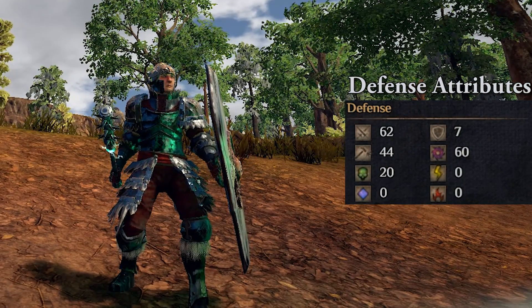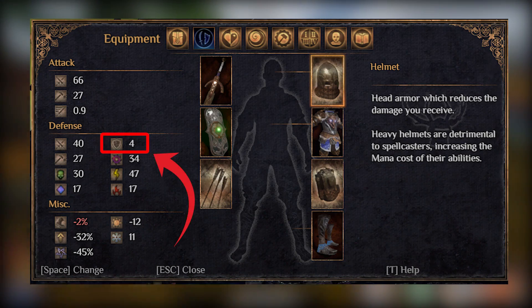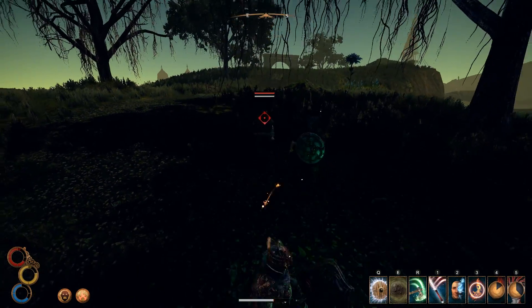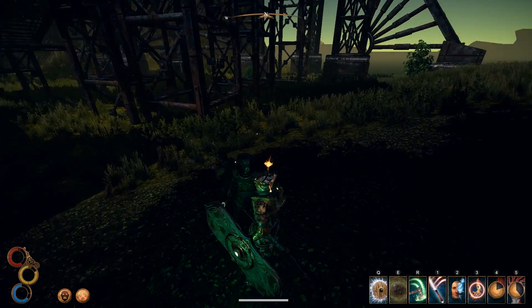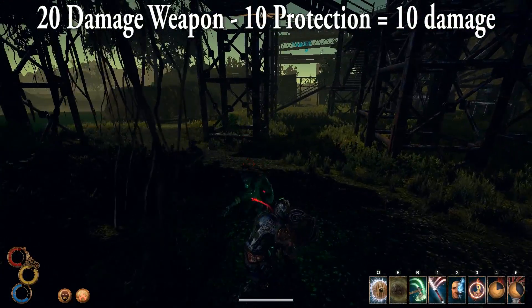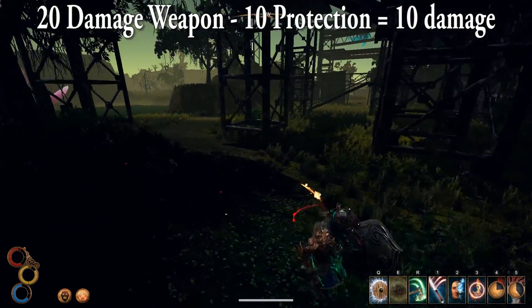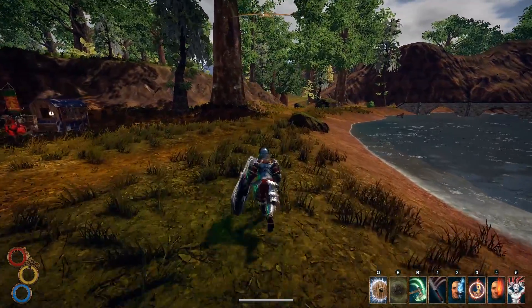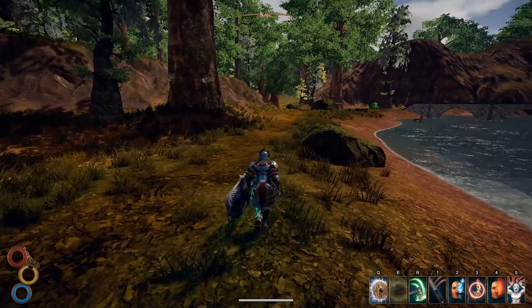Moving on to defensive stats, we'll start off with protection. This stat can be found on heavier armors and it will reduce the physical damage you take by a flat amount. For example, if you have 10 protection and get hit by a weapon that deals 20 damage, you'll suffer 10 points of damage in total. Heavier armors will grant you higher protection at the expense of speed.